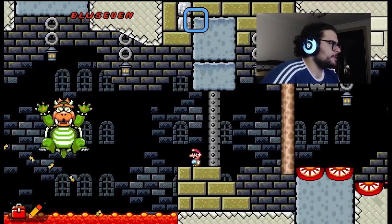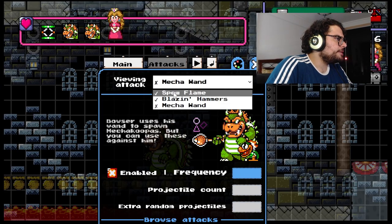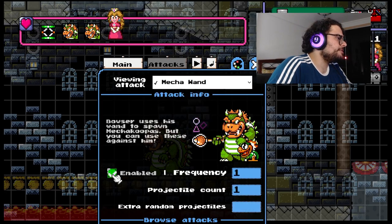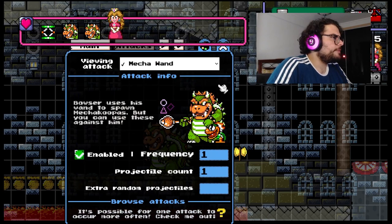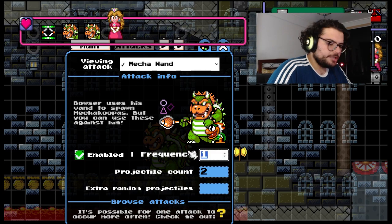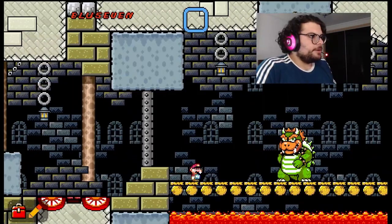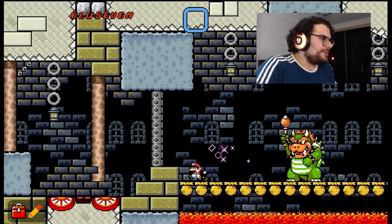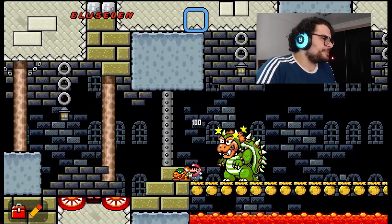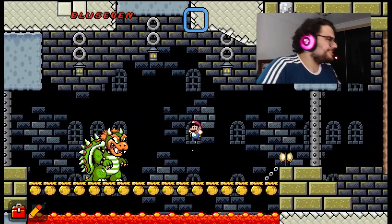Last but not least, the Mecha Wand. Let me disable the other two so we can actually see it. Let's set two projectile counts and up the frequency a little bit. That animation is really cool — he's reaching for the wand! The animation looks pretty cool both when he's hurt and when he's about to unleash the attack.